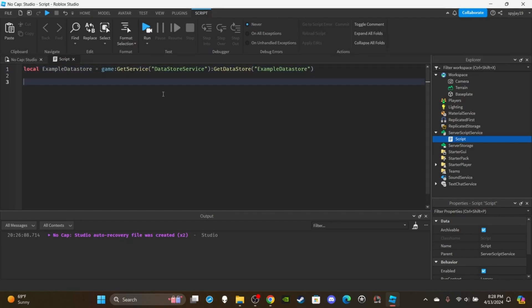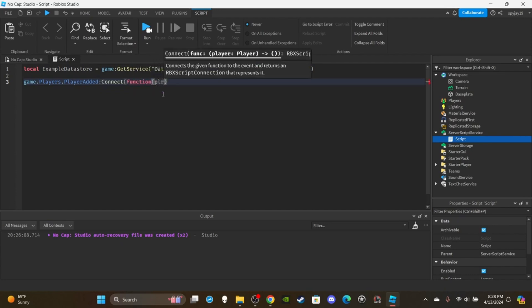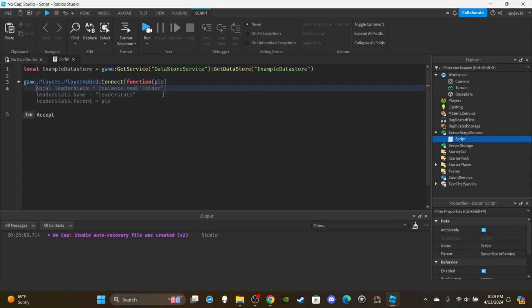We need to set up a function that uses the data store. Let's set up a function for whenever the player joins the game: game.Players.PlayerAdded:Connect(function(plr). This function runs whenever a player joins. We're going to create some stats — leader stats — things we want to display on the Roblox default leaderboard.